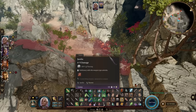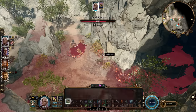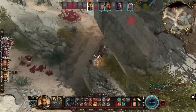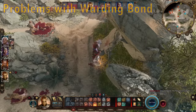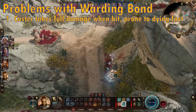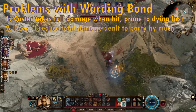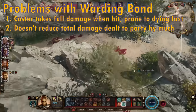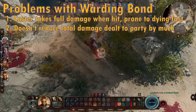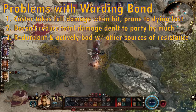On the face of it, Warding Bond is useful for spreading damage around your party and protecting your squishier party members to ensure they don't get one-tapped by powerful attacks. But in my opinion, Warding Bond is honestly just not that good if you're using it that way. The main issue is that, in addition to taking half the damage dealt to the target, the caster of Warding Bond still takes full damage if they get hit, making them very vulnerable to being bursted down. Also, it doesn't really reduce the total incoming damage to your party, so you still generally end up having to spend the same amount of healing resources. The final nail in the coffin is that the resistances granted by Warding Bond don't stack with other effects that grant resistance, such as Blade Ward.